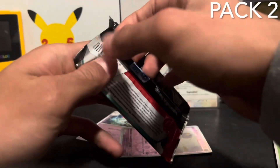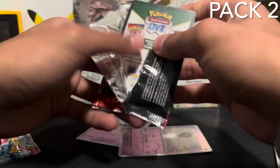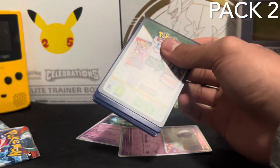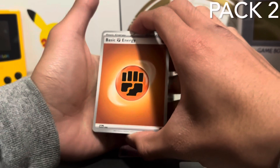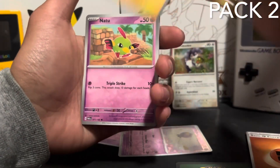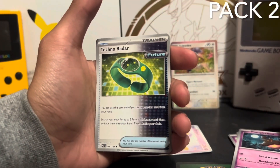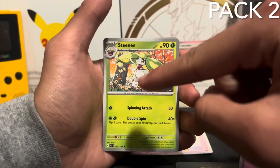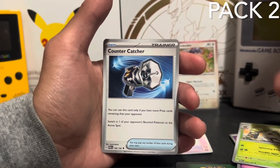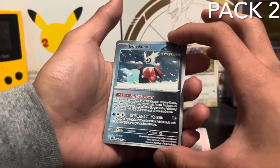Paradox Rift, let's go! Fighting Energy — okay. Joltik. Natu. Rem Raid. Pumpkaboo. Techno Raid — oh, this card is sick looking. Steamy — goofy. Counter Coucher. Iron Bundle — oh snap, it's like a future card. This is clean!